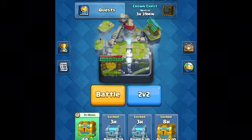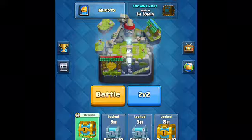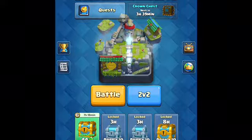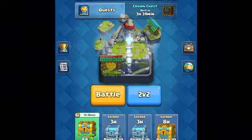Hey guys, it's bbox back with another video. Make sure to subscribe and hit the like button. Today we're playing Clash Royale and I'm going to draw cards and make a random deck of eight cards. Hopefully I get some good cards. So there's a big pile with little strips and they all say a card name, and I'm going to pick randomly without looking.